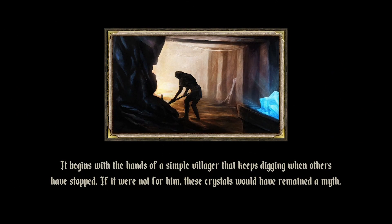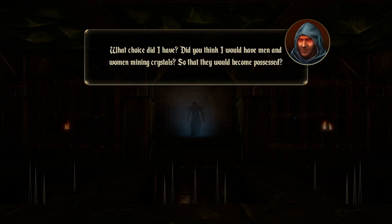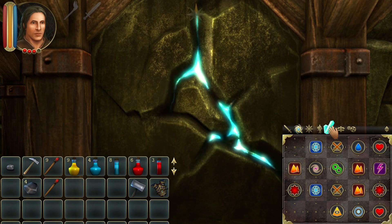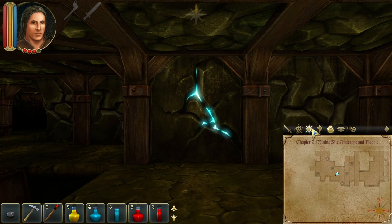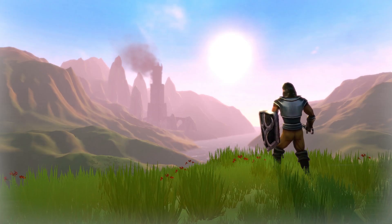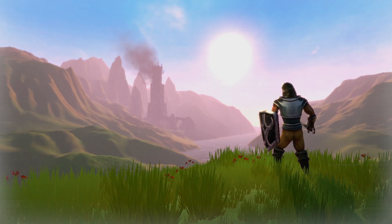Throughout the game, you'll get some lore behind the discovery and properties of the magic crystals, as well as Watrys' backstory, but to be honest, it's nothing too interesting. Plus, the game keeps hyping up those crystals like they're some sort of super powerful MacGuffin that needs to be taken seriously, but in-game they're pretty disappointing, as they simply heal you or boost your spell damage slightly. In any case, it's a simple and serviceable story that does its part well to introduce the player to the game's world and mechanics.